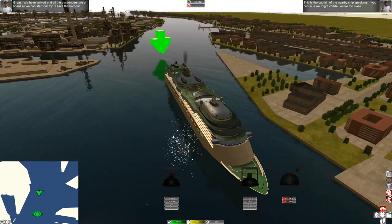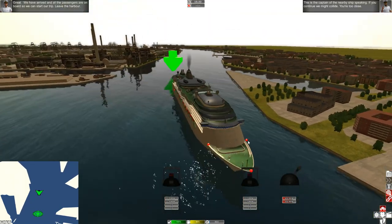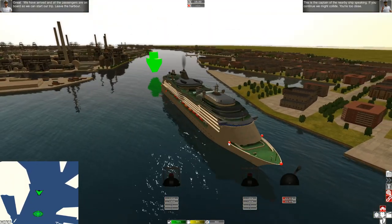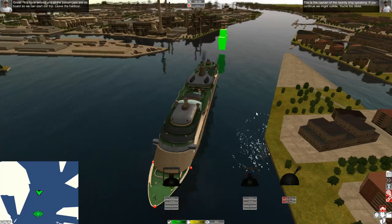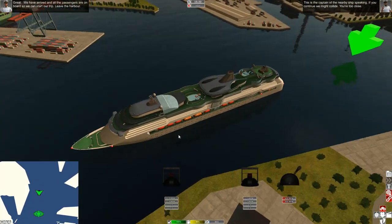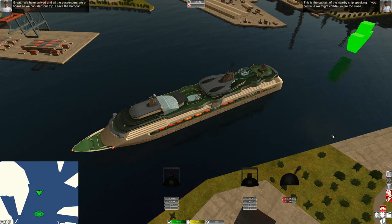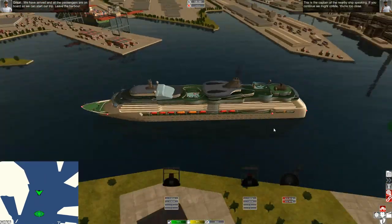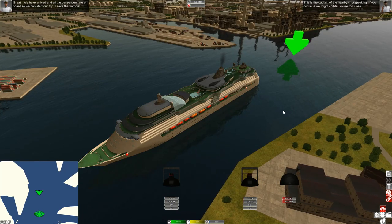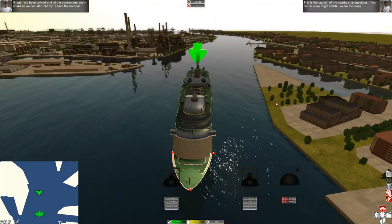If I was to ask for a tug, what would happen? Oh — it just shows me the tug points. Isn't there a way I can actually request a tug? I don't think there is. Seriously, this is pretty crazy. Why would you force me to do a massive U-turn in a cruise ship? I'm really not thinking that's very realistic.